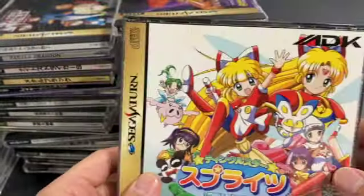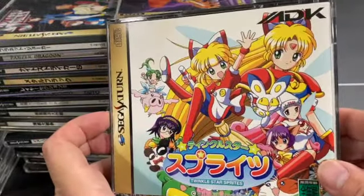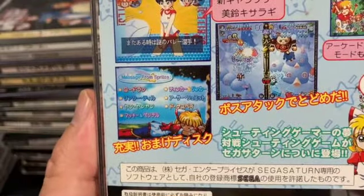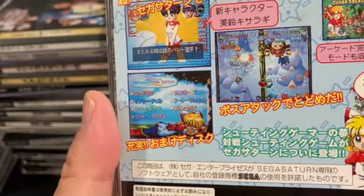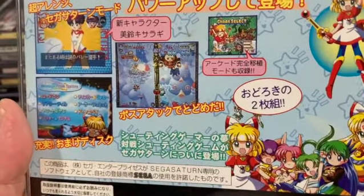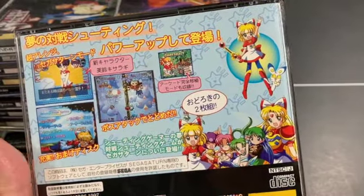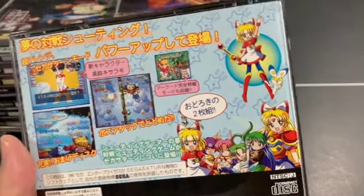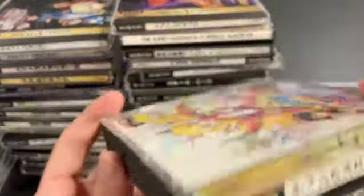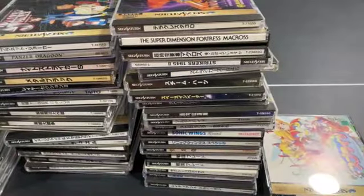Twinkle Star Sprites originated on Neo Geo — it's like a puzzle shooter where the more combos you shoot, the more junk comes down on your opponent's side. Obviously most fun played versus another person, which I haven't had the chance to do yet. It's highly regarded. I can't say much more about it; I need to spend more time playing it.